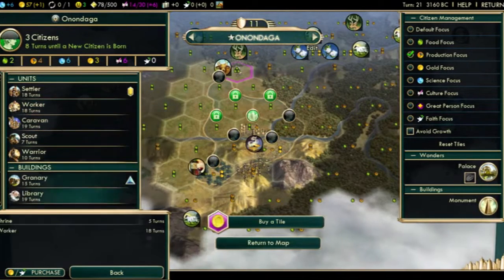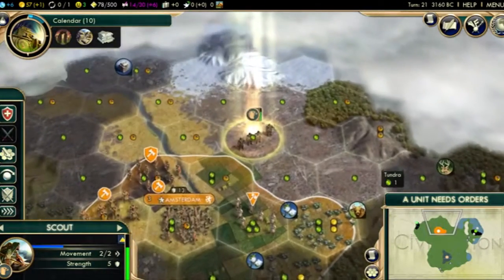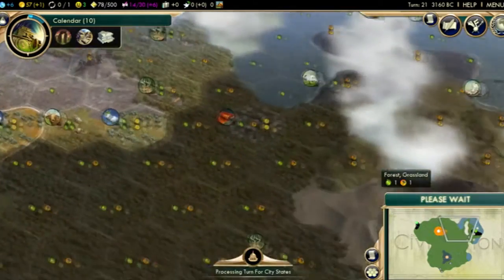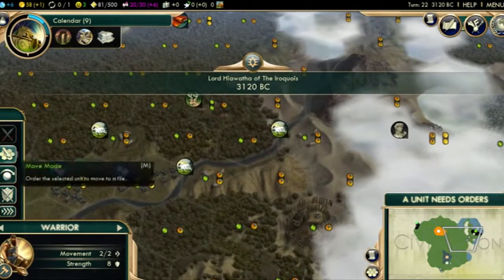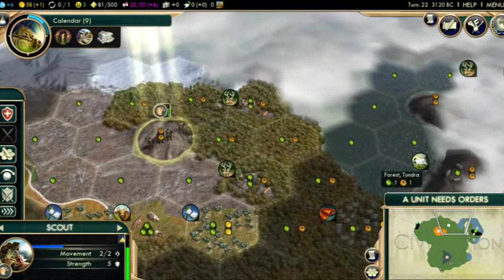We've discovered Mining, which is excellent. Now we will research Calendar. Let's queue up a worker, because we will be needing one directly after our shrine. After that, we can look at getting a settler. We might even reach Pop 5 before that, so that would be preferable.